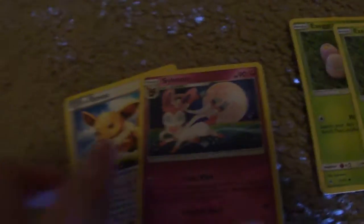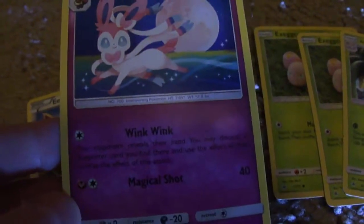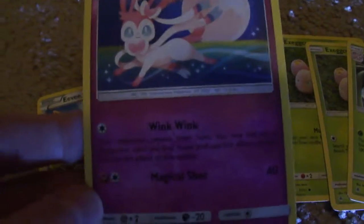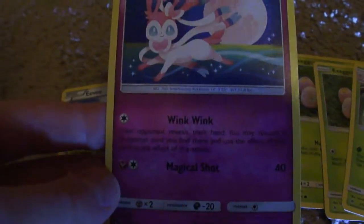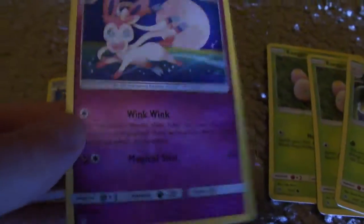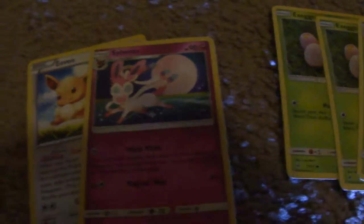I really like Sylveon at the beginning of a game because of Wink Wink. Your opponent reveals their hand, you may discard a supporter card you find there, and use the effect of that card as the effect of this attack. It's good at the beginning of a game, but not good at the end or middle.